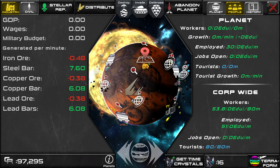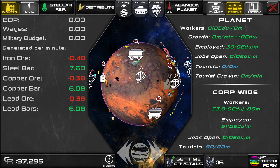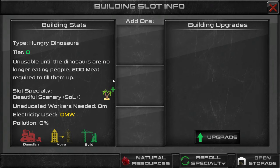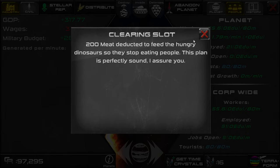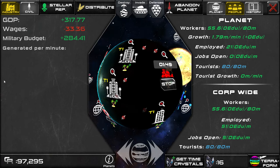Getting kind of low on slots here. There's a slot with a slot blocker on it — so these are like natural phenomena that keep you from using this slot, and they cost a small amount of resources to get rid of. Like this one costs 200 tungsten. Our starter planet has some too — this one has this dinosaur, so you have to use 200 meat to free up this slot so you can build on it. To get rid of it, you just click the demolish button. So 200 meat deducted to feed the hungry dinosaur so they stop eating people — and that slot will be cleared in 2 minutes.